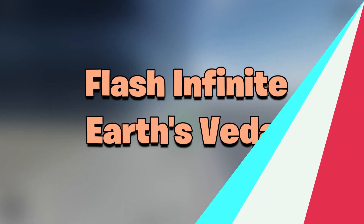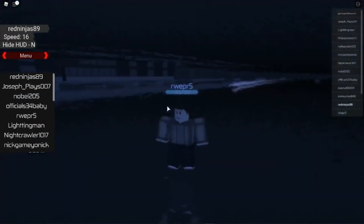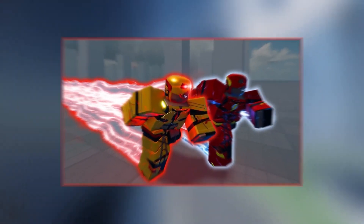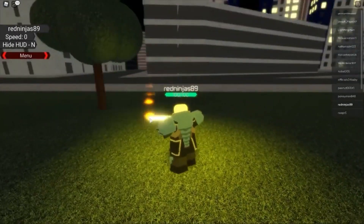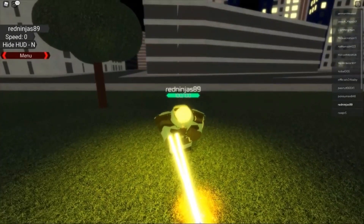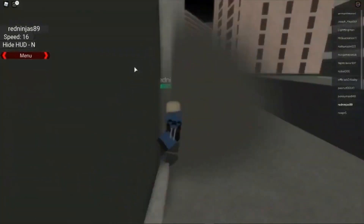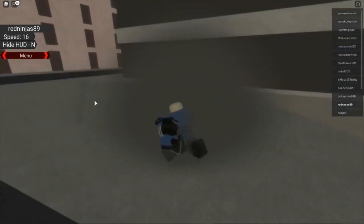Flash Infinite Earths Veta. The Flash Infinite Earths is a game where you can pretty much become whoever you want in the Flash universe. Choose between characters and play however you want — Godspeed, Impulse, Red Death, Professor Zoom, Savitar, The Flash. The map is based on the setting of The Flash TV show, having locations like Star Labs, Argus, and Joe's house. Go play it and have unlimited fun.